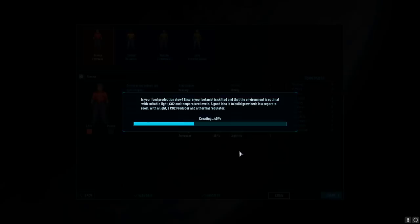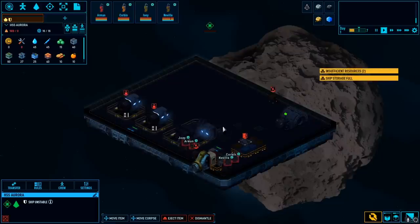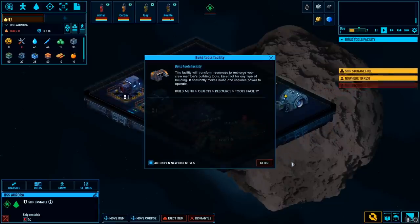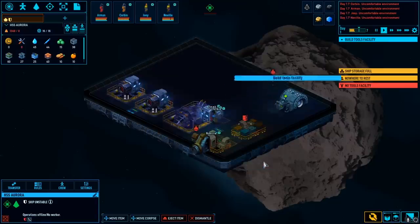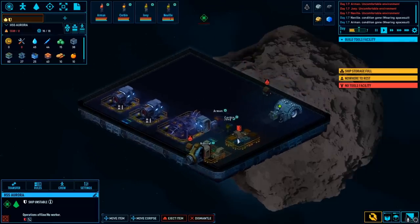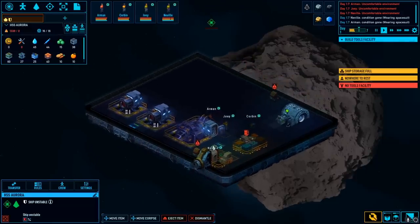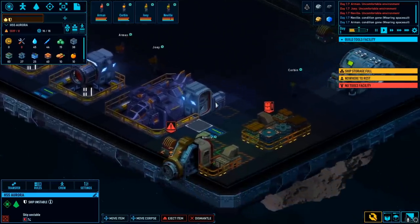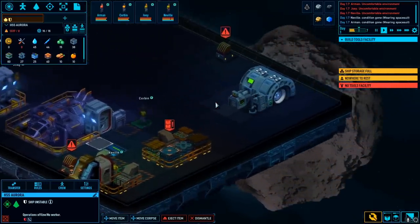We're going to have to set up an area for our crew to live and to eat and to breathe, so we've got to build everything from scratch — very similar to Prison Architect in that sense. We're told to build a tools facility — this facility will transform resources to recharge your crew members' building tools, essential for any type of building. It constantly makes noise and requires power to operate. The game gives us a very small and cramped area to build in, so things will be overlapped and very inefficient until we can expand.